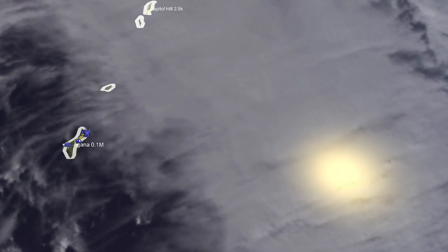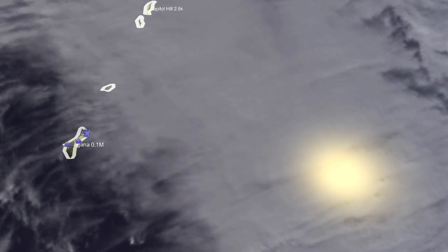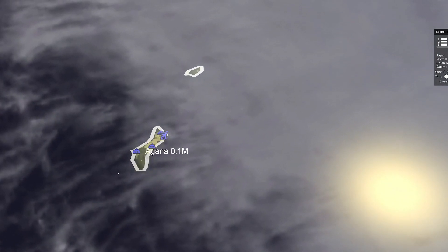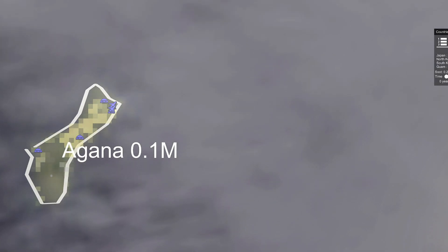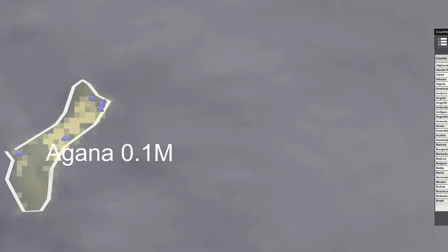They chose a less populated area. This is more of a message: 'We could be taking out your base right there.' It wouldn't be super far away from the naval base. So all in right now, we're looking at close to 1.2 million casualties.